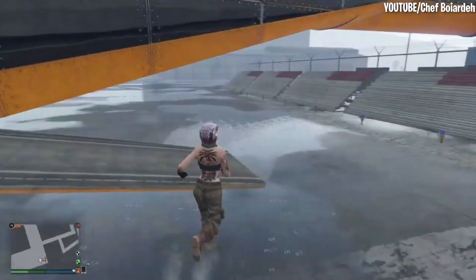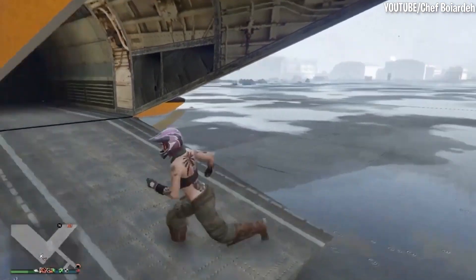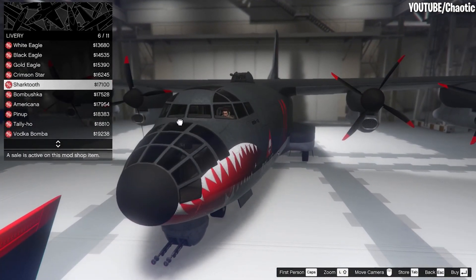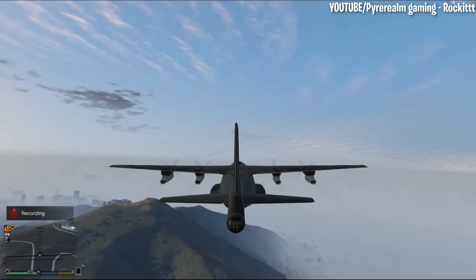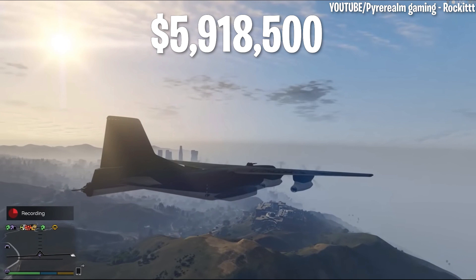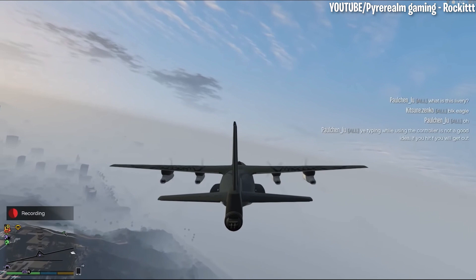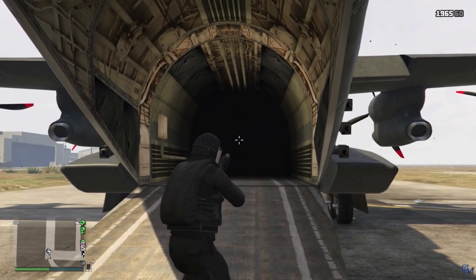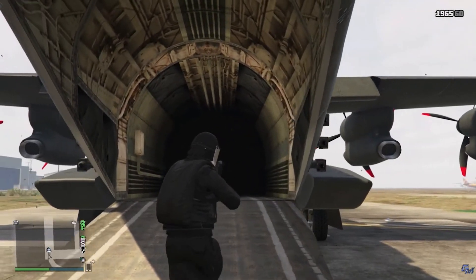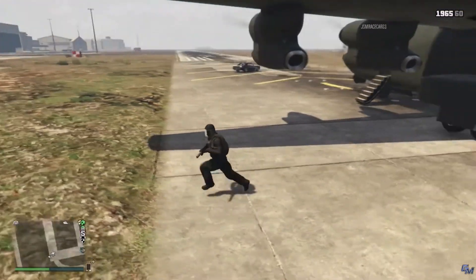For whatever reason, Rockstar patched the vehicle so that the cargo bay still opens up, but it's no longer accessible if you upgraded it at all. So the only way to use the cargo bay is by not adding any upgrades to the Bambushka. The reason why the Bambushka is so controversial is because it costs a whopping $5,918,500, and many players spent that money with the promise that they'd have a usable cargo bay. At the very least, Rockstar should be offering refunds to those who purchased a Bambushka before the change.